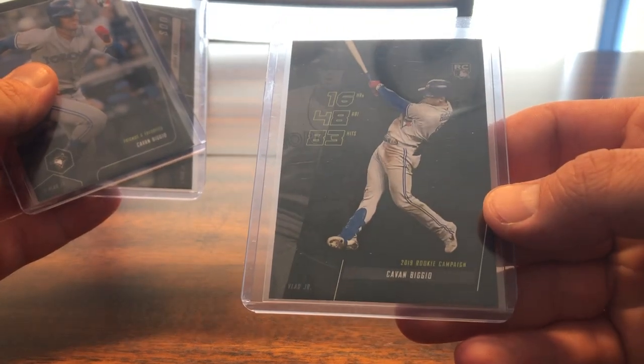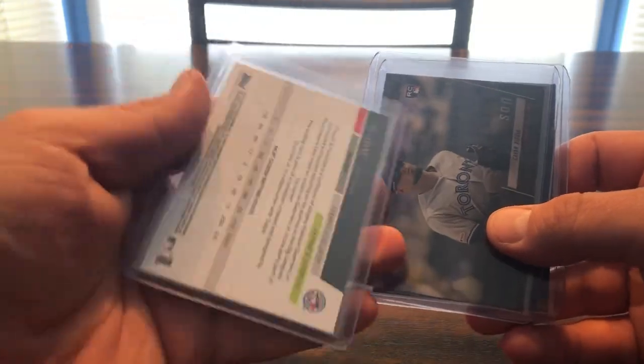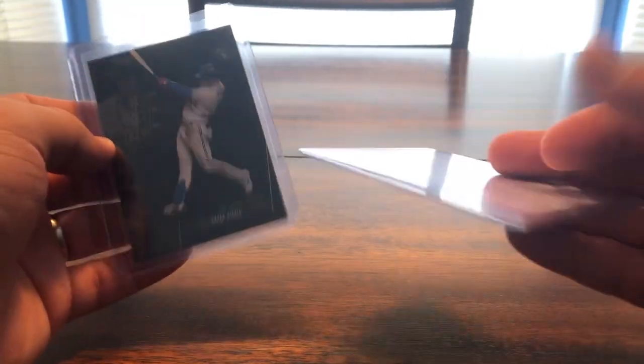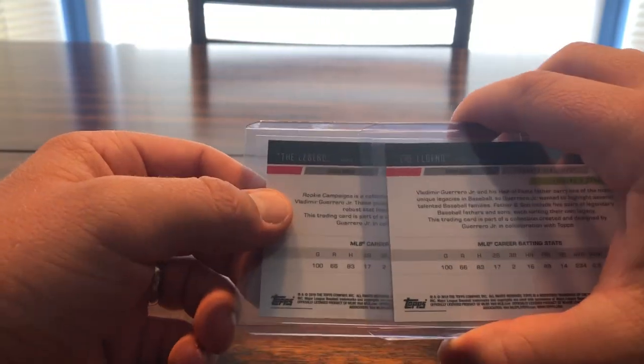So it's a 2019 Rookie Campaign — these are just sharp cards, I like them. The darker look just looks clean. I guess they call it 'the legend' — that little set.